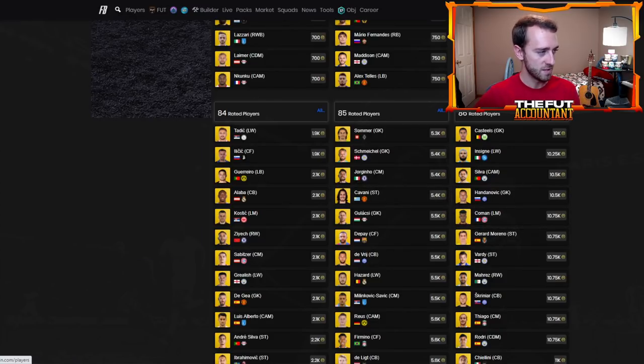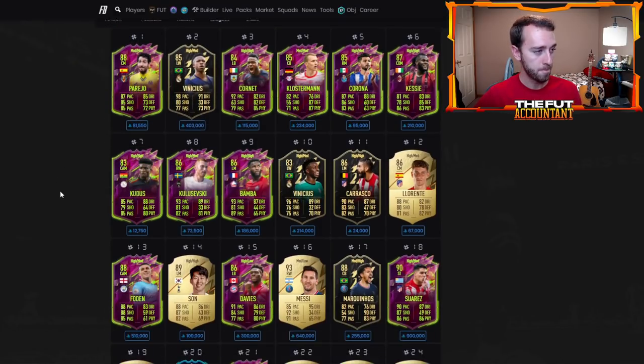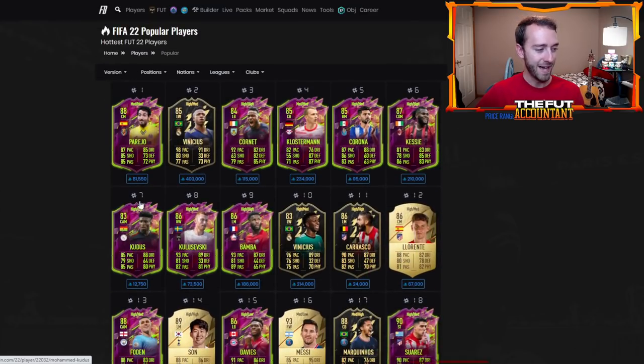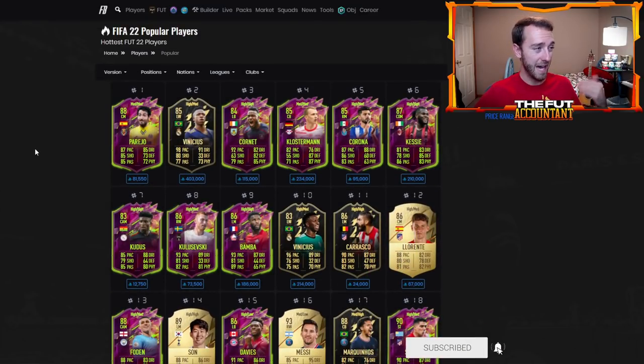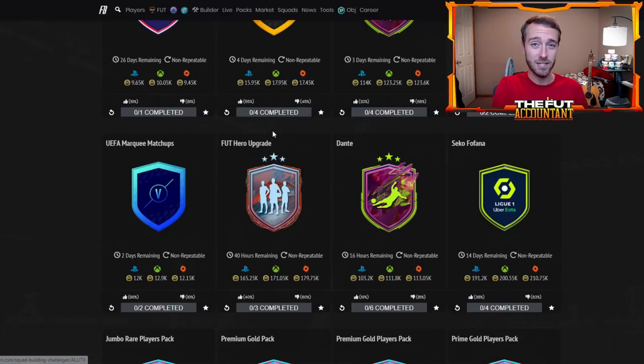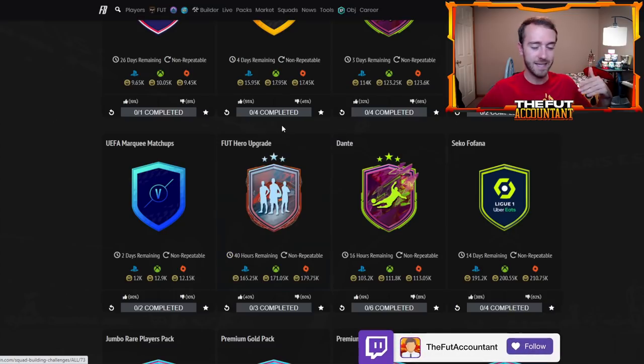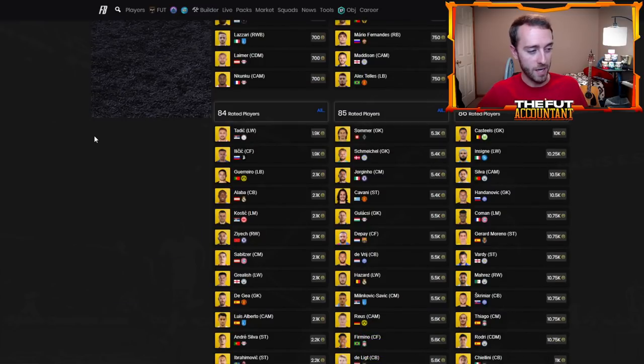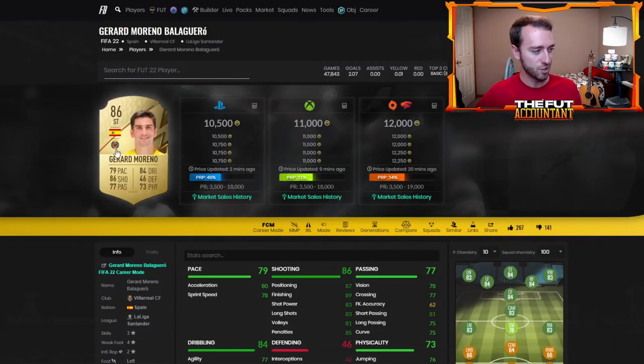I think the reason fodder isn't dropping as much is because we've had some really decent value SPCs recently — Parejo, Verati, and Goosens at 41,000 coins. The Foot Hero upgrade pack is still available, taking some demand from SBC fodder. But this goes away on Monday, and that's why I think the icon SBC would be a perfect substitution, especially since it was added to the code at the same time.